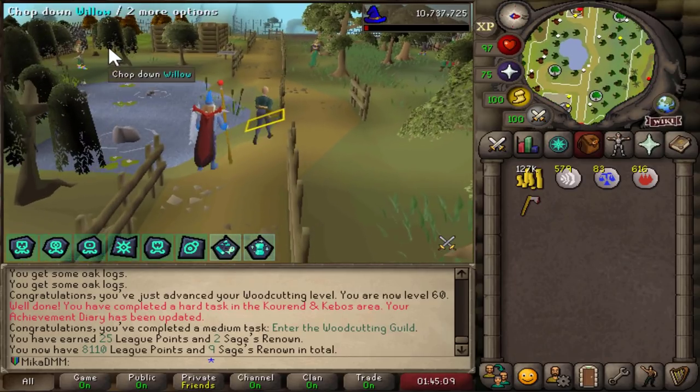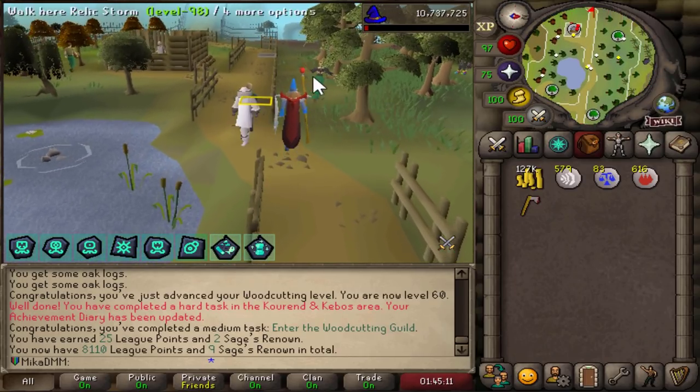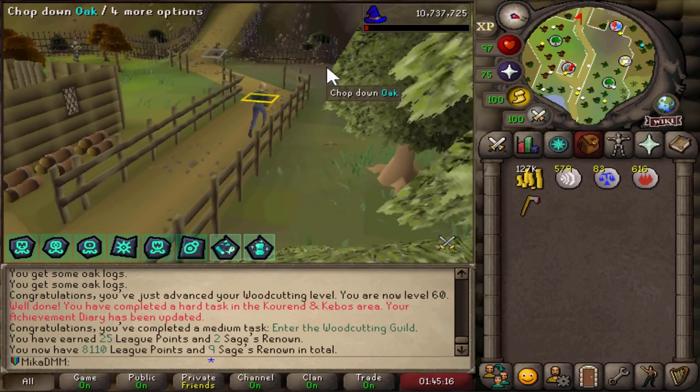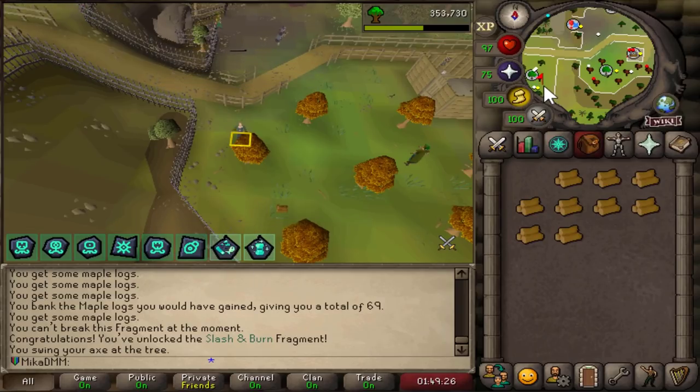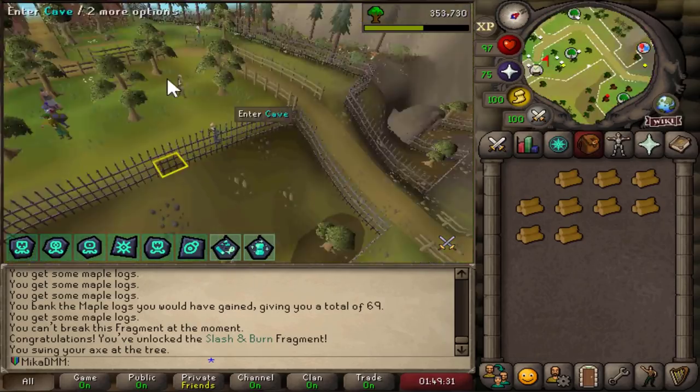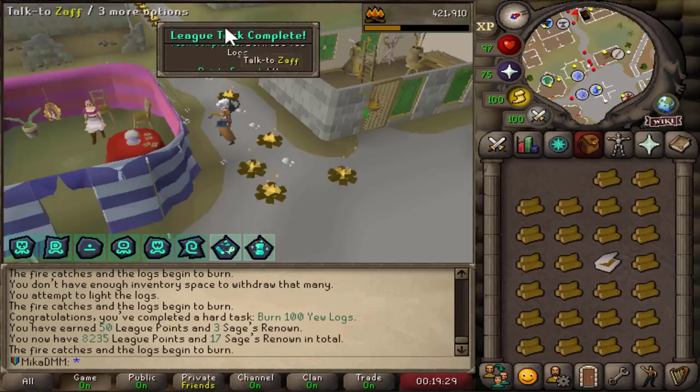I'm entering the Woodcutting Guild to get myself over 100 Maples and over 100 Yews, because I'll be able to do a bunch of tasks with those. I just unlocked Slash and Burn, which is what I wanted — now when I'm AFKing Woodcutting, my Firemaking goes up. And there we are burning 100 Yew logs. Beautiful.